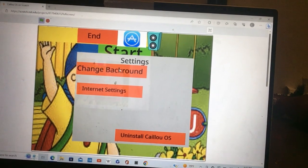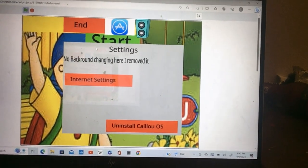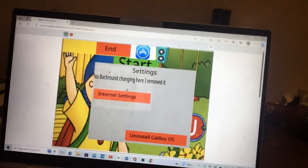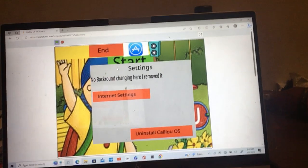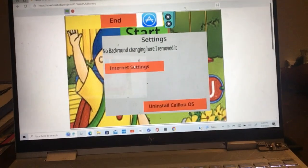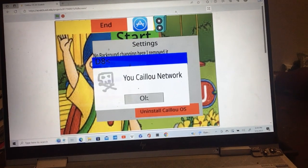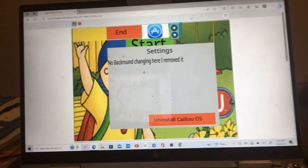No Notepad! Oh my god. Let's see what Settings has. Change background - oh yes, please, I want to change this background. 'No background changing here, I removed it.' See, this is why I hate Caillou. Let's see what's in internet settings - 'Caillou Network.' What the heck. Uninstall Caillou OS...